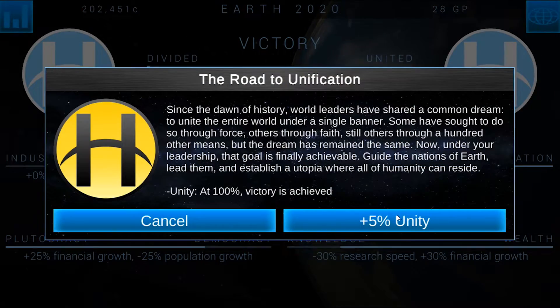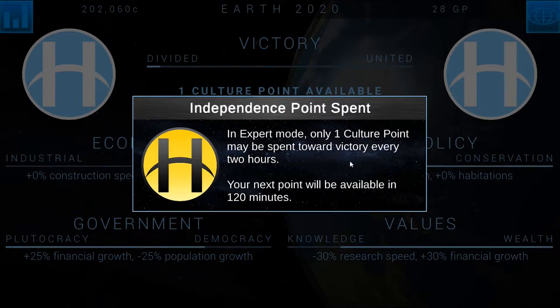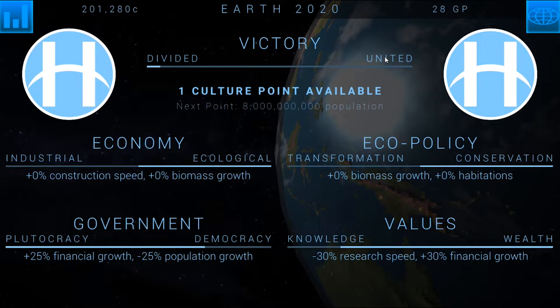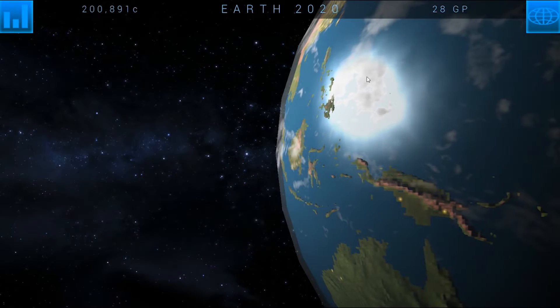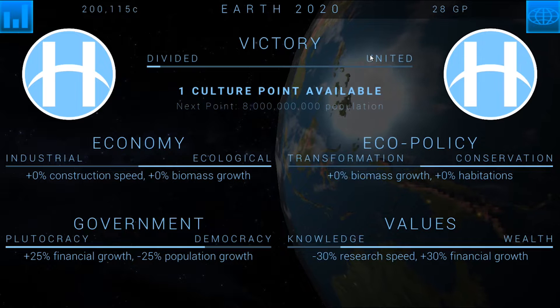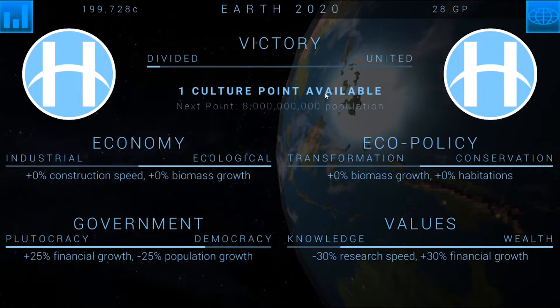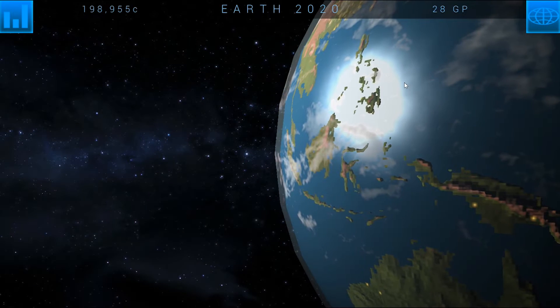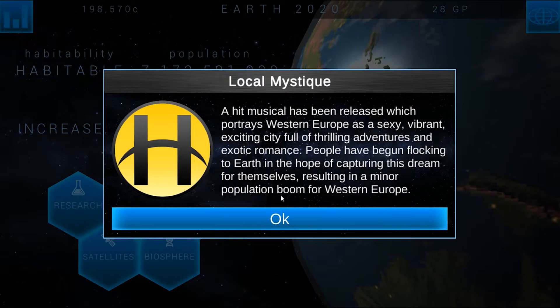We got 202,000 — I'm going to drop the rest of it into Unity here, because it can take a while to get up to United and I don't dare waste any more. It wouldn't be a waste to get the financial growth, but look — 8 billion population needed to get another culture point. It's going to take a lot to get culture points. It's going to take a lot of random events to get culture points.